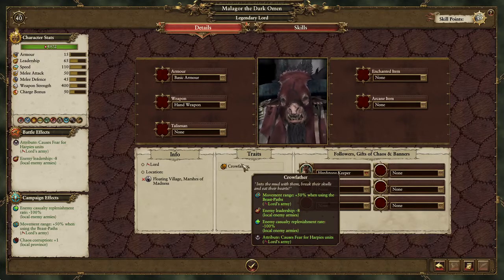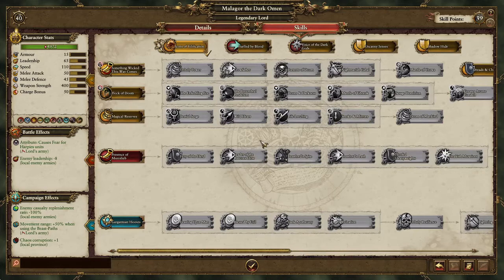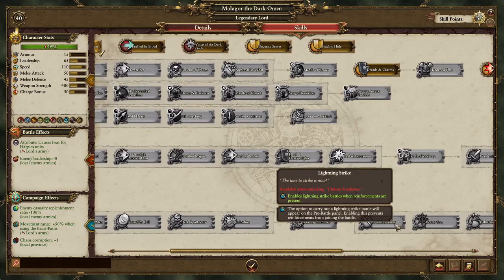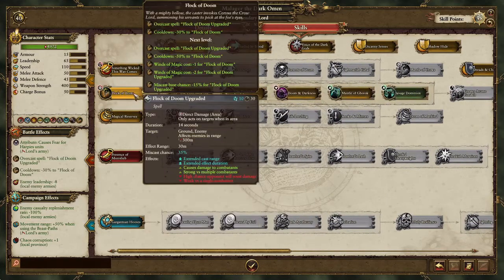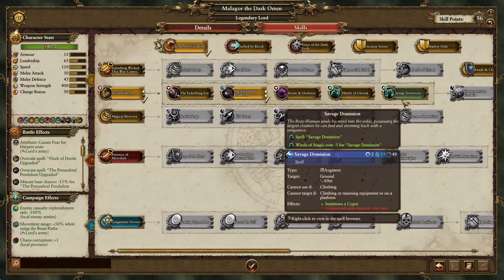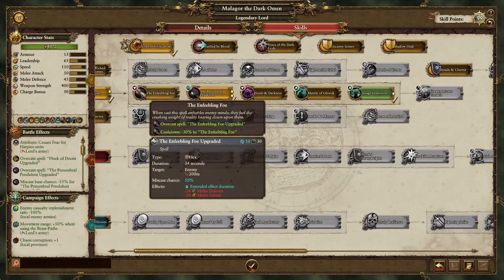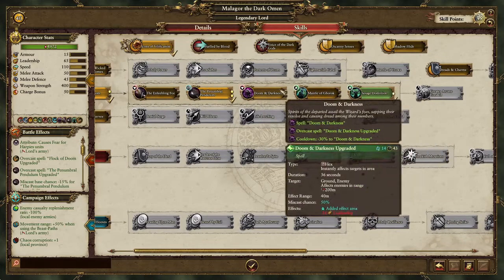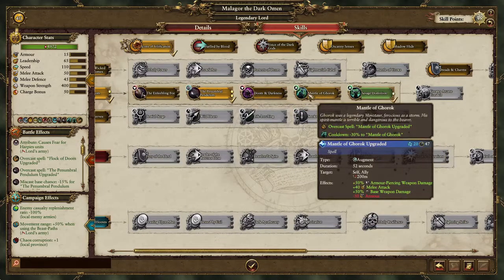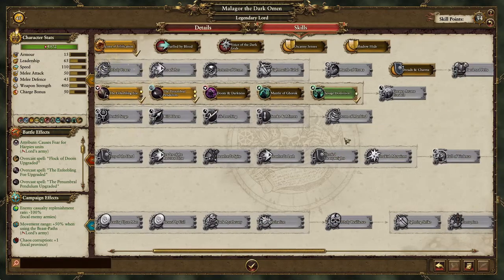We disregard the harpies, but the enemy leadership debuff is what we're going to be looking at. Malagor the Dark Omen is one of the unique lords who does not go for Lightning Strike right off the bat. Instead, you place a level point into Flock of Doom, two points into Pendulum, one point into Savage Dominion, and then you get a decision — you just need one more extra point, so let's do Enfeebbling Foe.